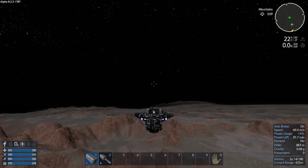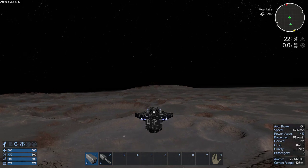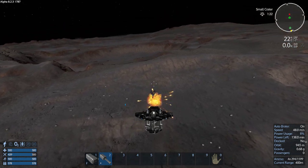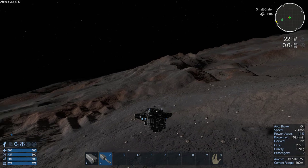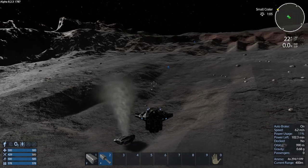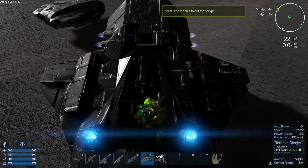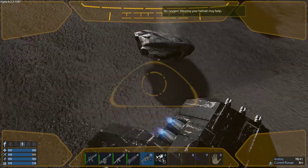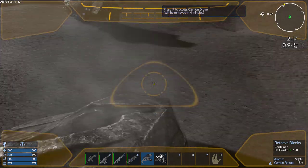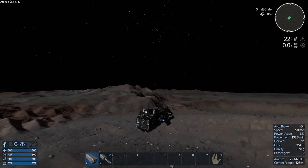I wouldn't mind finding a small POI to take on. We do have two ships with rocket launchers. I had medium armor for you in the armor locker. There's a large iron deposit.